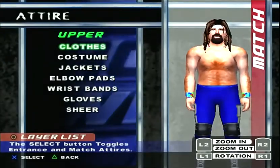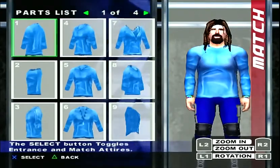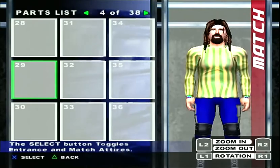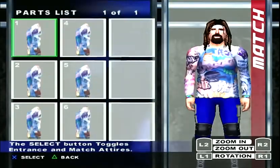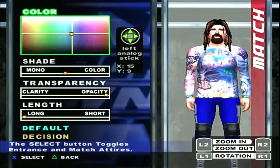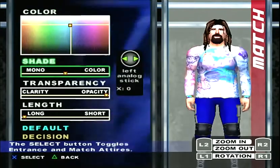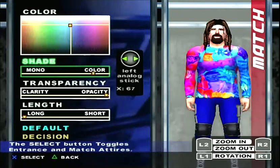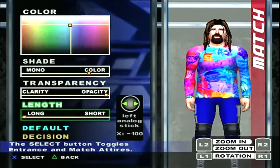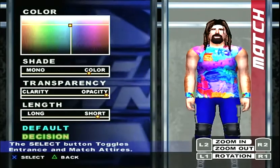Now we're going to work on the shirt — last thing to work on here. Clothes, long hemline, select 1, 33. Then we're going to select 1 again and the color: 12, 57, 57, and 57 again. This tie-dye shirt — and 100, and 78. Hit decision, and decision again.